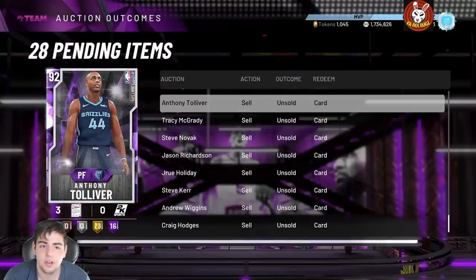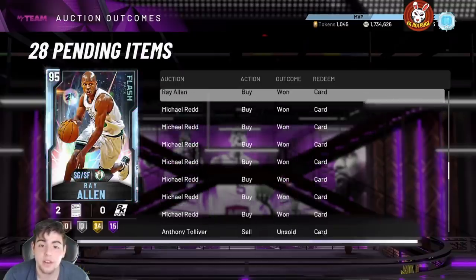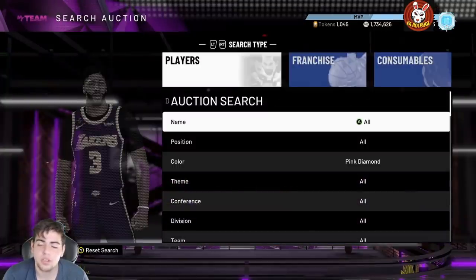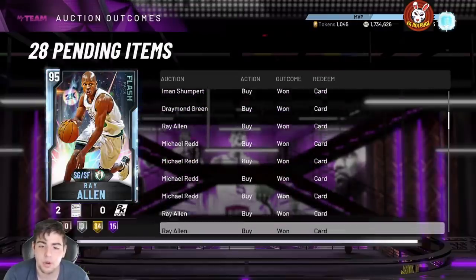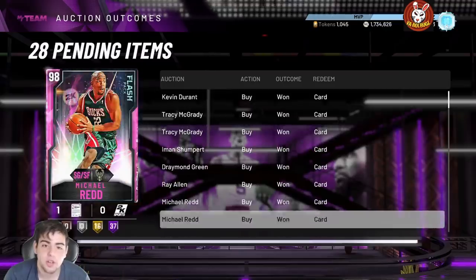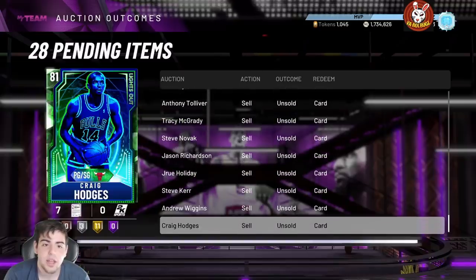So I bought 11 of these bad boys for 21,000. If I were to sell them for 27K right now, I'd make a solid 3,500 — let's just say 3,000 a piece — so that's 33,000 MT off the Michael Reds alone. Never mind this Draymond I got for 80K on a snipe — that's another 20K profit if I sell him for 110K. So that's 55K MT in literally 10 minutes and I haven't even tried.